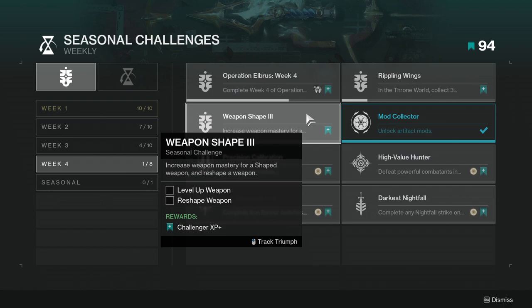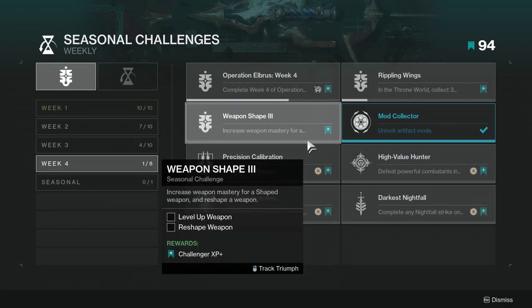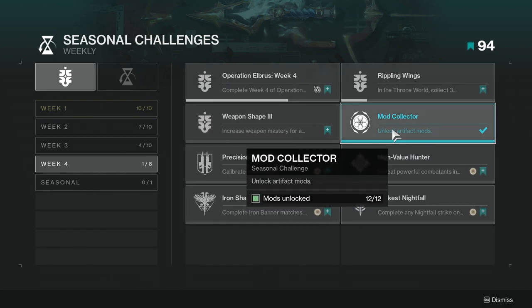Next is weapon shape — increase weapon mastery for a shaped weapon and reshape a weapon. This one's not going to be hard if you're following the crafting stuff. I personally don't really care about crafting — it's a cool idea but there are a lot of problems with it. If you're following it, you should have weapons close to leveling, or just level one up and then reshape it. After that, just reshape it — that's really it.